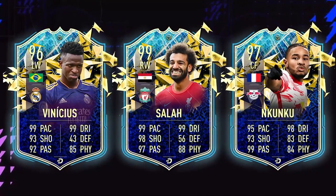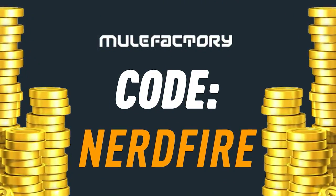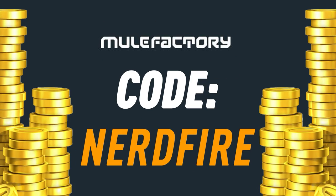So we've got the Ultimate TOTS Foot Champs Rewards. Let's open these up and see what I get. Are you out on coins and Team of the Season is just around the corner? Well then, head over to MuleFacturing.com for the cheapest, most safe and reliable coins, and use the code NERDFIRE at the checkout for 5% off your order.